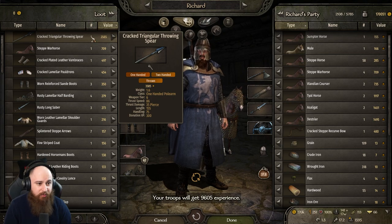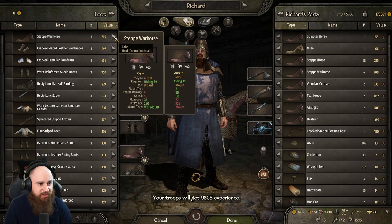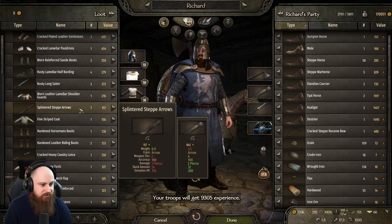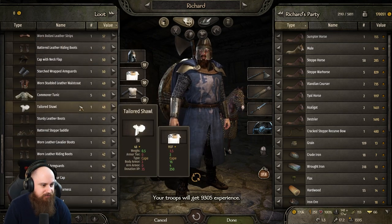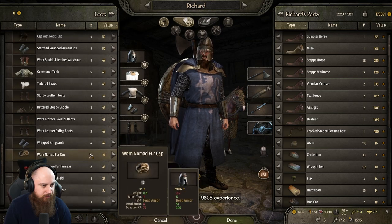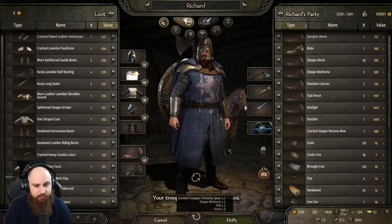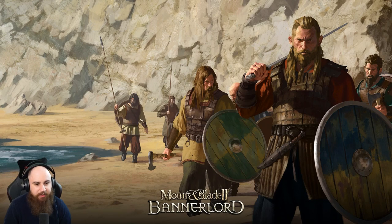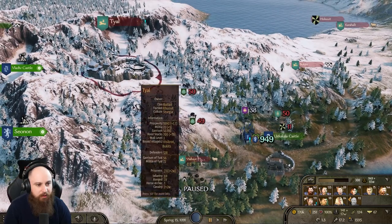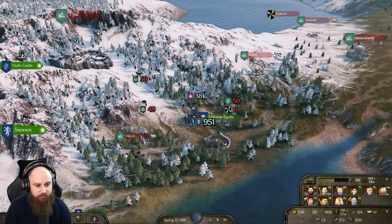We could definitely sell prisoners for a pretty penny. Any food — yes, keep that. XP for my troops. We didn't unfortunately capture any of them — that's a shame. We're going to hit Tile because it's only got 128 defenders.